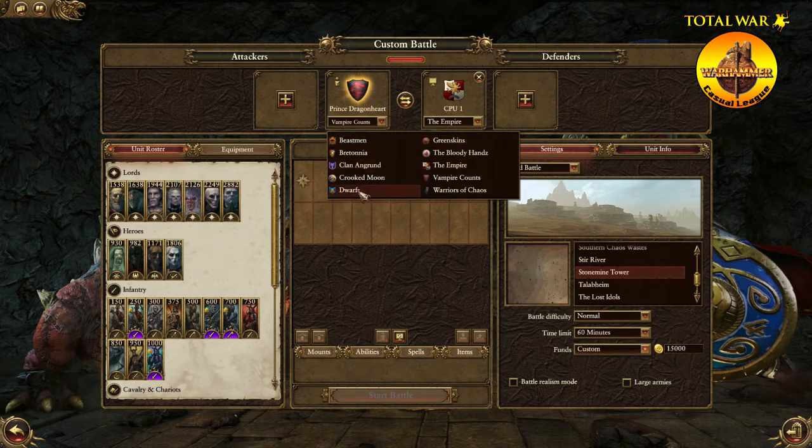All factions are available — if you want to go with Beastmen, Bretonnia, the Crooked Moon, newer factions, or the Empire, you can go with any playable multiplayer faction. This is a casual league. There are rules in place but it's not going to be strict or hardcore. We're not going to be challenging Legend of Total War in online battles every week. It's going to be casual fun, entertainment, and competitive in a relaxed way. It's also good practice for people like me who aren't that great at online battles.